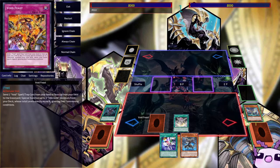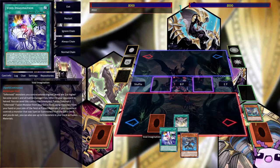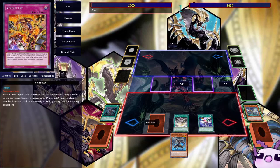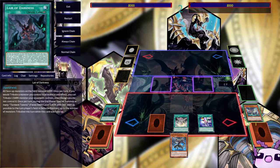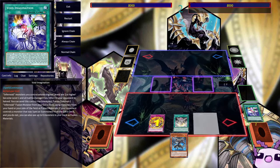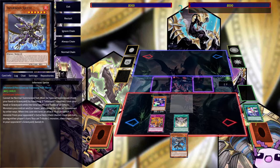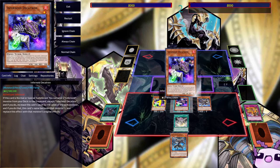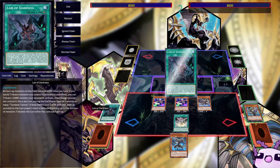We can also activate Void Imagination and just wait. End phase hits and Lair of Darkness mandatory triggers. Then draw phase, standby, main phase — we activate Void Feast, sending Imagination, and summon out Decatron, Decatron, and Sujet. Both Decatrons' effects trigger — chain one sends Deviati, chain two sends Onuku — then Lair of Darkness resolves.